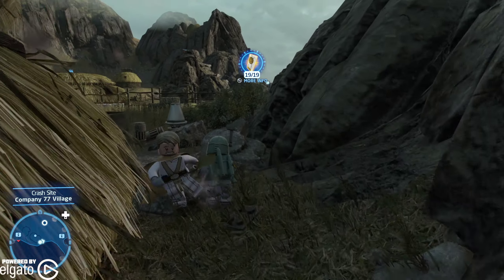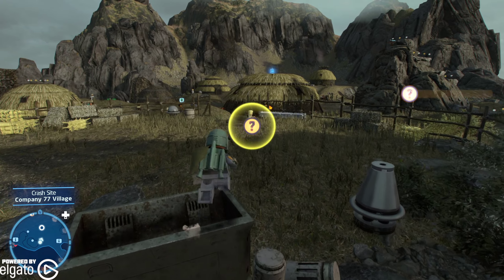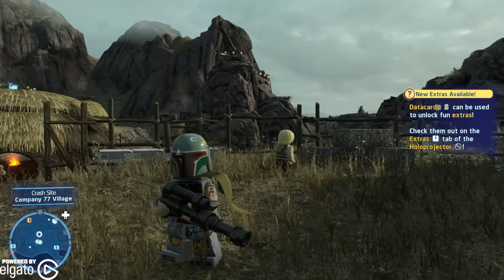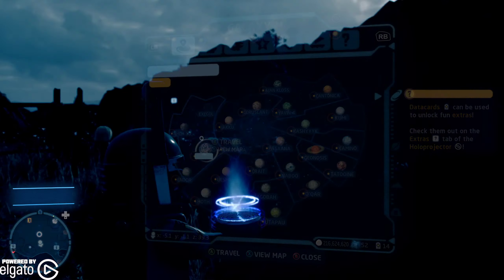It's not even in the hut, it's behind the hut. You actually don't have to shoot the fence if you don't want to, but I recommend it because you need all the studs you can get so you can buy all the things. Just like that, I have all the data cards — that's what they're called.